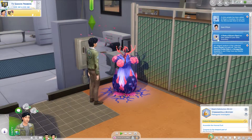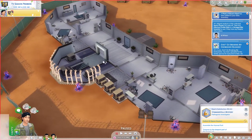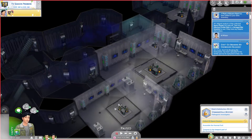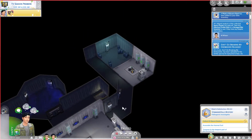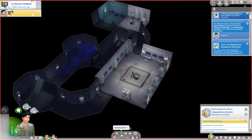The message from Al is: Al's diligent analysis of the collected spore cluster has paid off. Take this infection profile data to a StrangerVille scientist to see if they have any helpful information. Now Dean doesn't need to use the key card because it's already open. He can come down here and construct an infection profile data too. We have another spot over here - they're both open and available and you can get to them without going through the hazardous area where you need your hazmat suit.